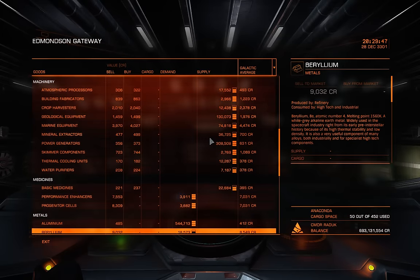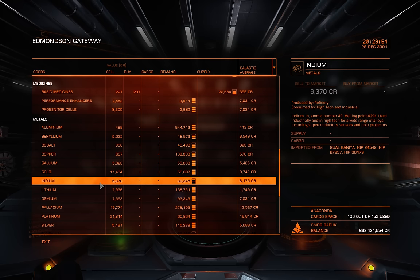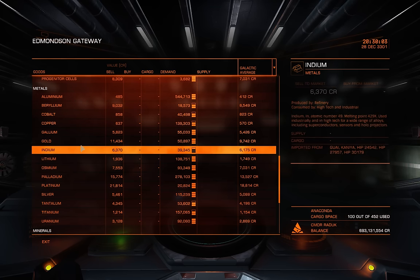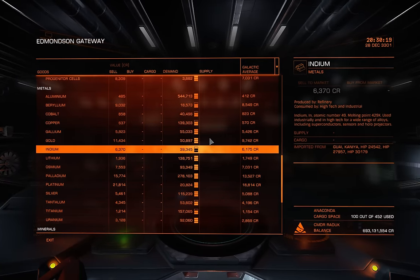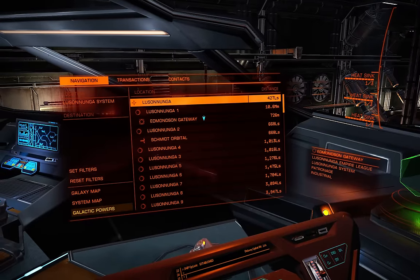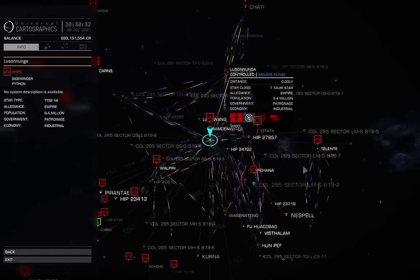We're going to jump on out to where I can best get the commodity that matches here. In Lusadunga, because this is a princess-exploited system, high-value commodities sell for the highest tier of any other system, barring probably community goals. We're going to sell Palladium here for 15,774 credits, and where we're going to buy it from gives us a yield of around 3,100 credits per ton. We only have 100 to 452 cargo, so we don't have to worry about a full load. You can even do this with just 50 tons — we want to get out there as fast as possible, buy our commodity of choice, and jump back.